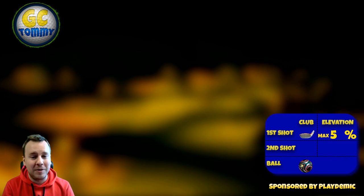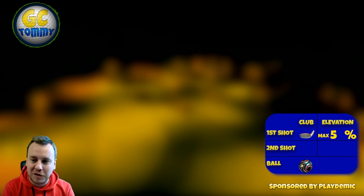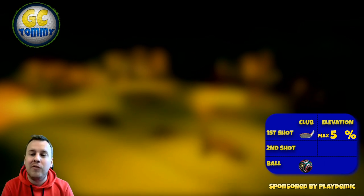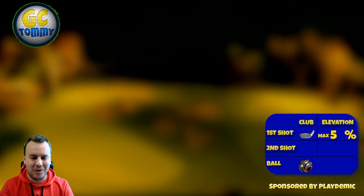You can always follow the info box on the right-hand side to get the club distance adjustment, elevation adjustment, and also a suggested ball and club type to play with. Have in mind that these are all suggestions and you don't have to follow them if you don't want to, but there is always a plan behind it. So let's go to hole number one.